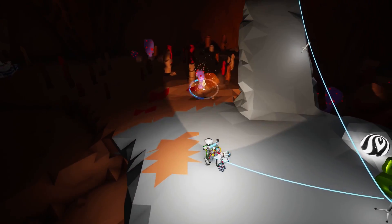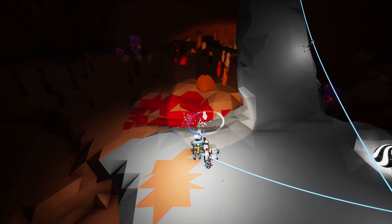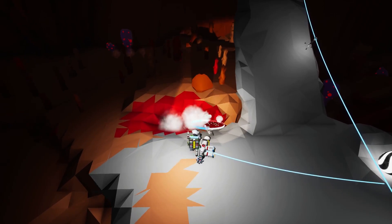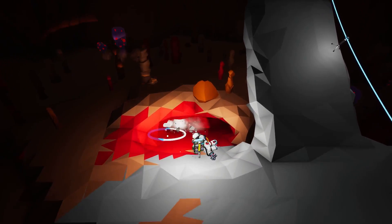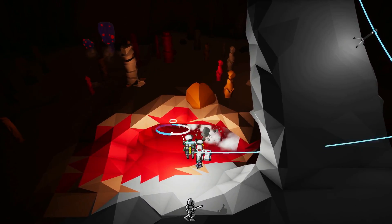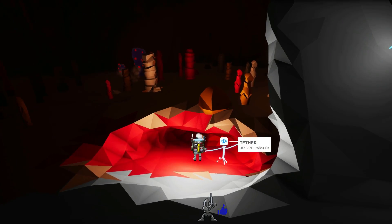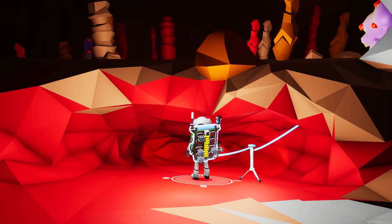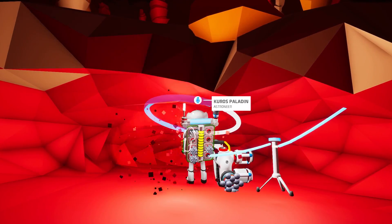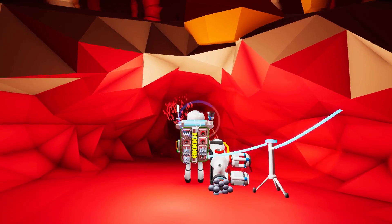So continuing what I was doing before, I'm just going to do a switchback. I guess right here is better than anywhere else, so let's just go ahead and do that. Let's get a tether down here. That'll work right there. That's fairly level, I suppose. Dig down.